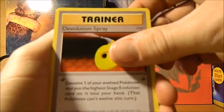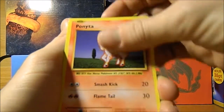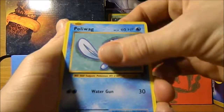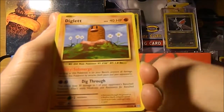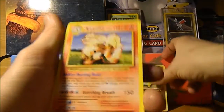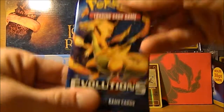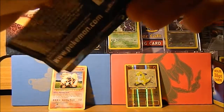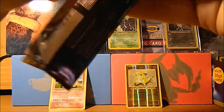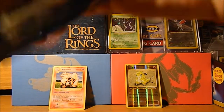So we have a Metapod, De-Evolution Spray, Double Colorless Energy, Ponyta, Pikachu, Poliwag, Caterpie, Diglett, Reverse Sandshrew, and a non-holo Arcanine. For a second there I thought that was going to be a holo Charizard — I was going to lose it! That would be crazy. Awesome.